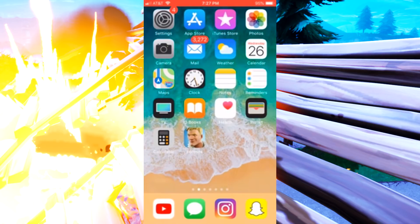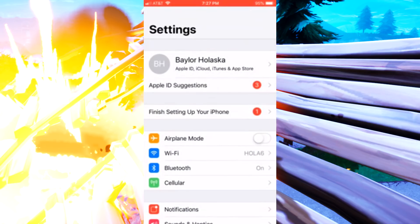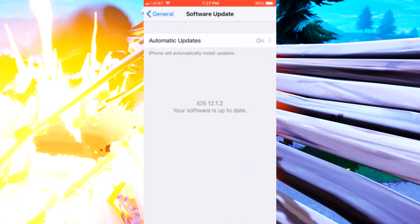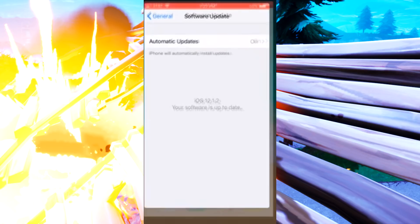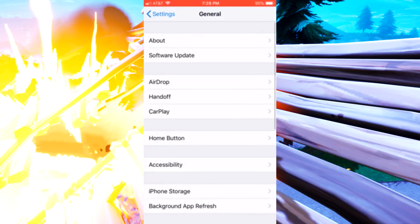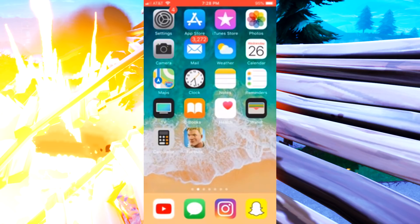Next, what you want to do — also in Settings — go over to General, then Software Update, and make sure that you are on the most updated software for your iPhone. This is actually the biggest reason — this is the way that I fixed mine because mine was crashing. Of course all of you are going to have different problems and it might not fix your problem, but it should work 90% of the time as long as you make sure you're updated to the most recent one.